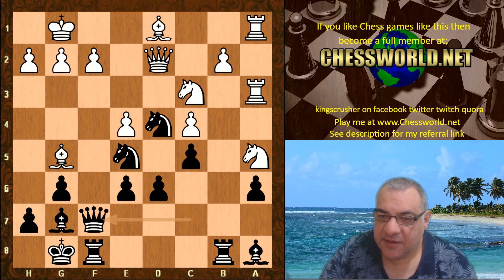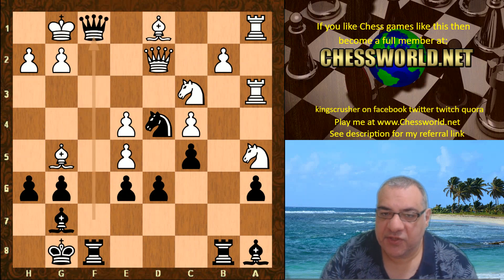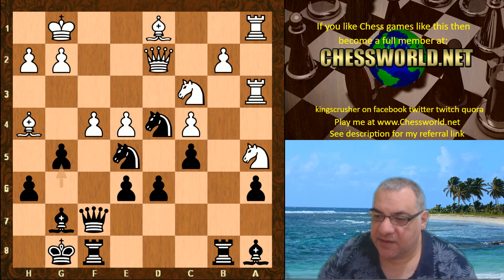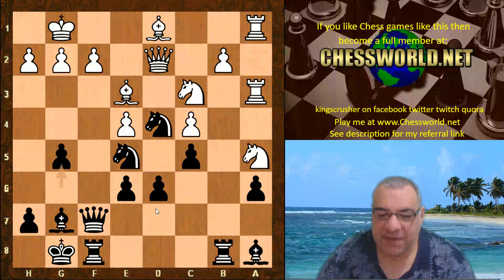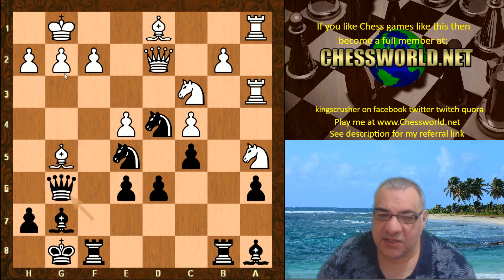Queen f7 is played. Now Bishop e3 — here if f4, there's actually h6, and you can see the power of this f-file. If f-takes then there's Queen f1 check while the rook is not protecting f1. If Bishop h4 then there's g5 — this is just horrible for white. So we have Bishop e3, but now g5 anyway, making way for the queen to come to h5. The rook goes back to a2 — white's pieces have all gone to the queenside.